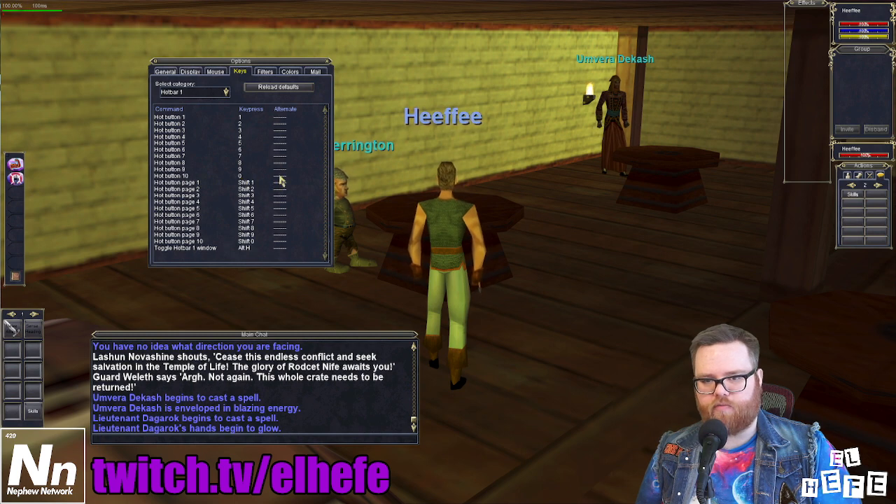We're going to come to the alternate binding and add it to a directional button — I'm going to choose A for left in this case. When you do this, you'll notice that the key binding turns red. That means the A key is currently bound to two functions, and for the purposes of this video, that is normal.